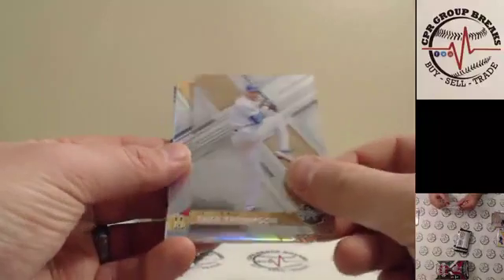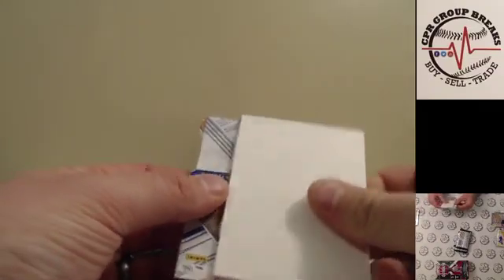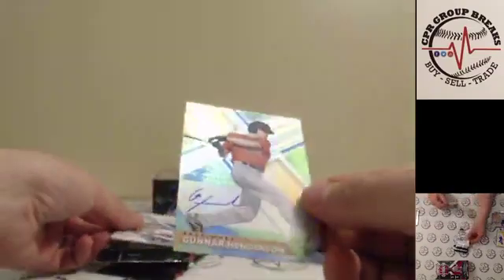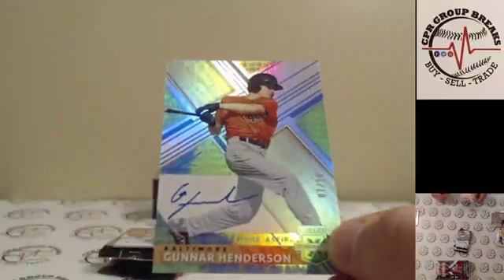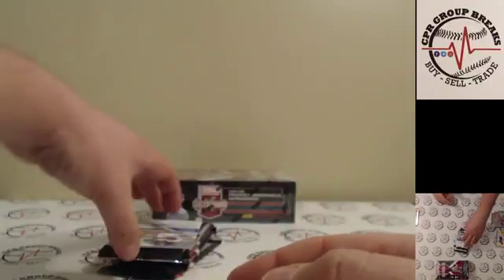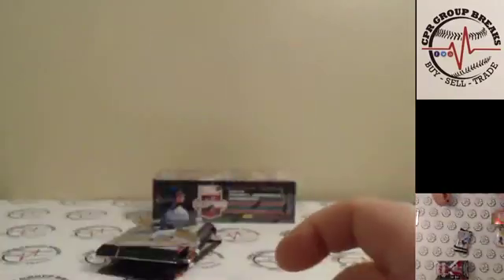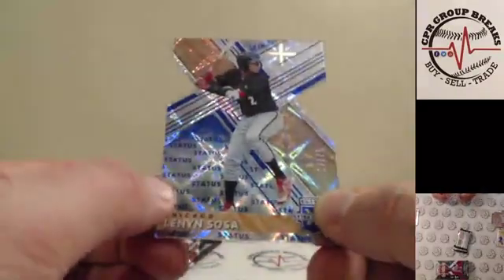On to box number two. That was definitely the best hit of that box. Zach Thompson to $9.99, Randy Arazarina with the filler. And for the Baltimore Orioles — Gunnar Henderson, 7 of 10, on-card. Another low-numbered, but this is the wrong Oriole. Michael Harris for the Atlanta Braves. And Lennon Sosa die cut to 75 for the White Sox.